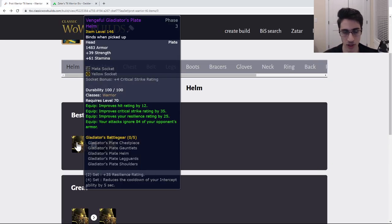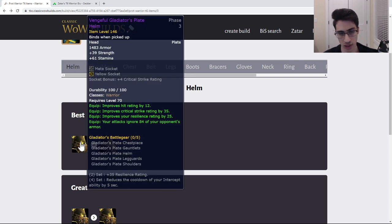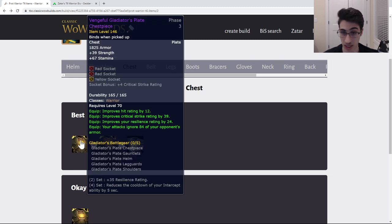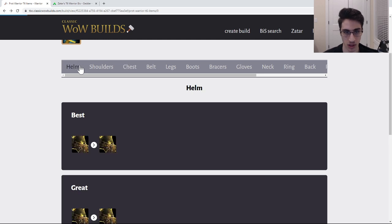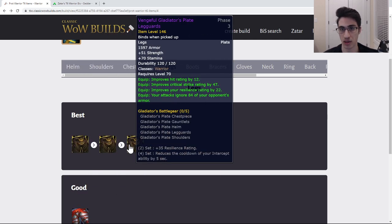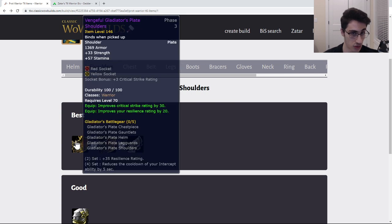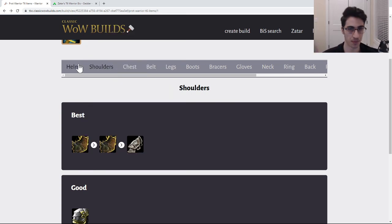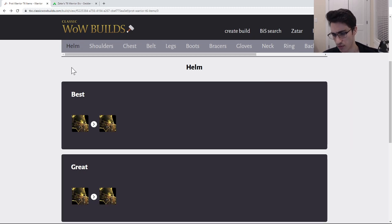On arena gear: the arena gear is quite good. I'm not going to dwell on it too much, but depending on what you have, you can use almost any piece. The gloves are the worst option; the chest is the best option. The helm is going to be used a lot, legs can be used, and the glad legs and shoulders are also good, but you need the highest rating to get those. If you have a lot of glad pieces, they're going to be great.